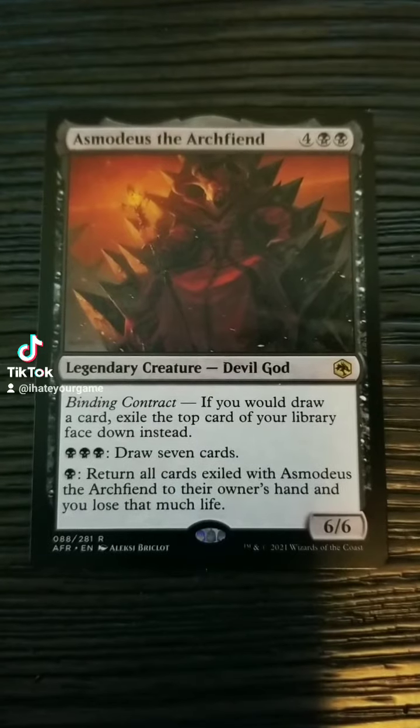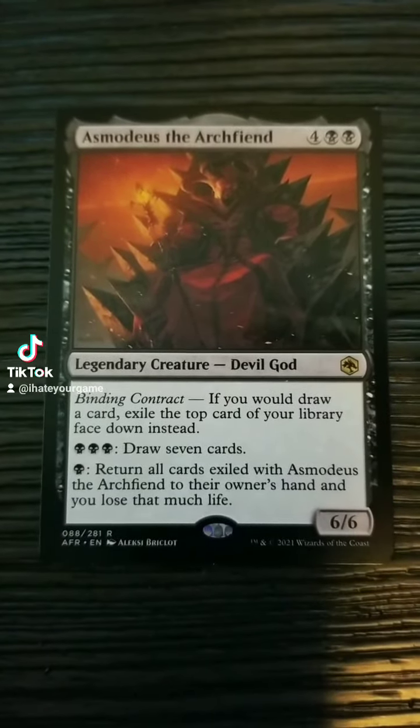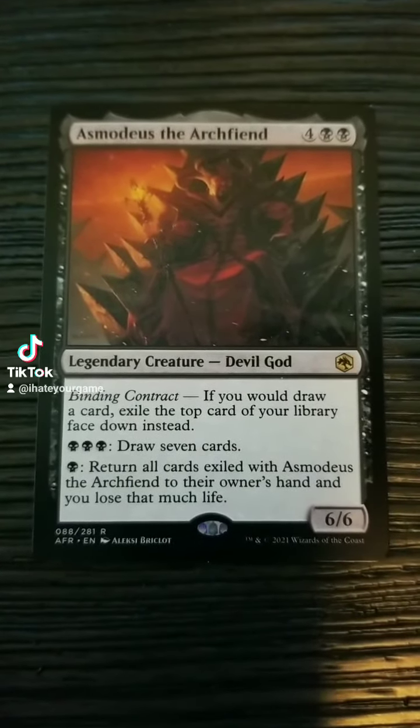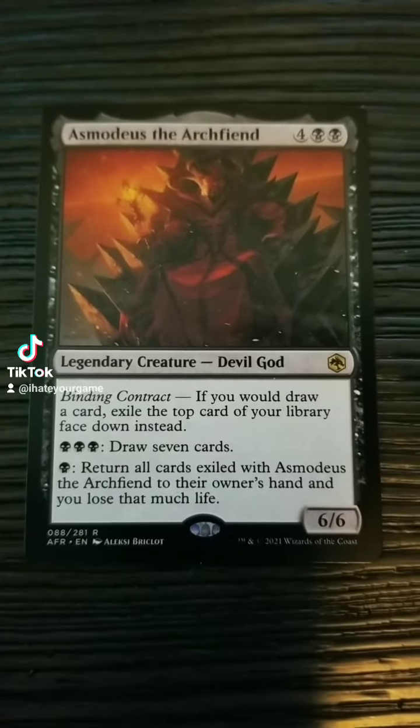So, binding contract: if you would draw a card, exile the top card of your library face down instead. Triple black, draw 7 cards. And 1 black, return all cards exiled with Asmodeus the Archfiend to their owner's hand, and you lose that much life.